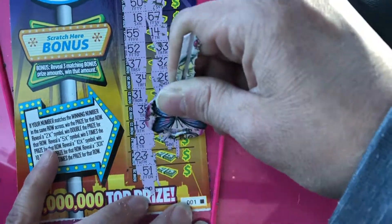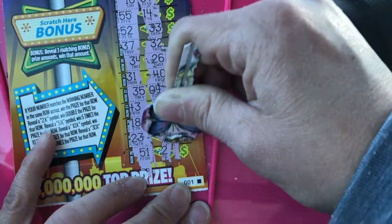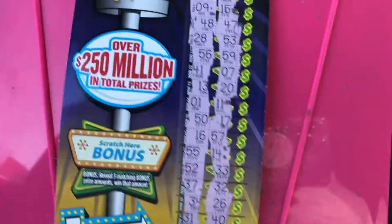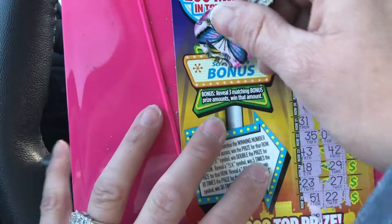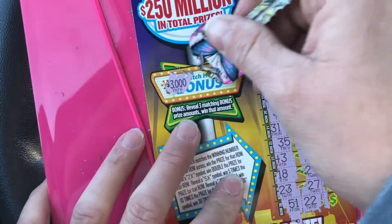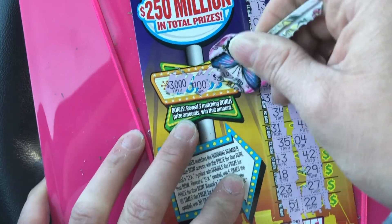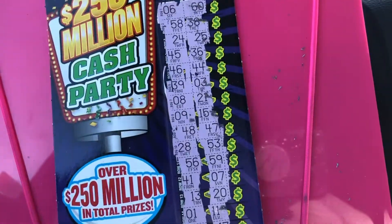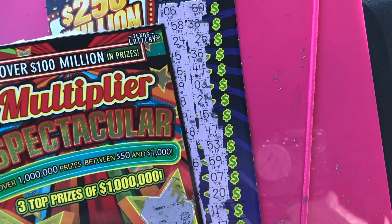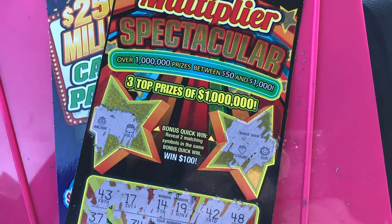42 - getting down to the bottom. We don't have any matches. Let's see if we have anything in the box. I'm going to assume we don't have that. All right, so this is not a win on this one here. But we did find a $25 win on the Multiplier Spectacular, so it wasn't a total bust. It's a nice little session!